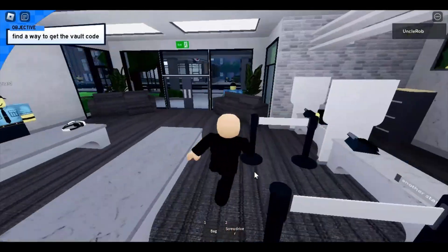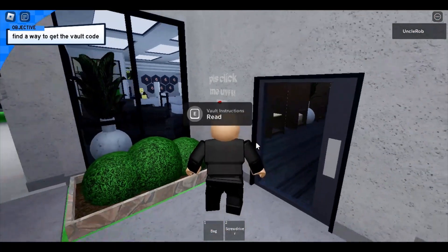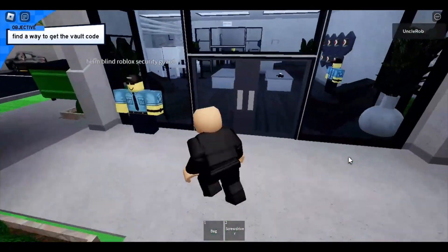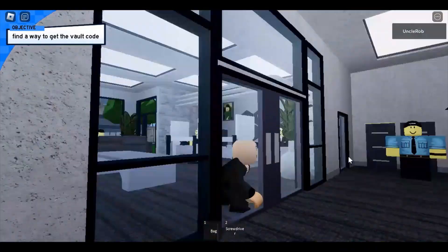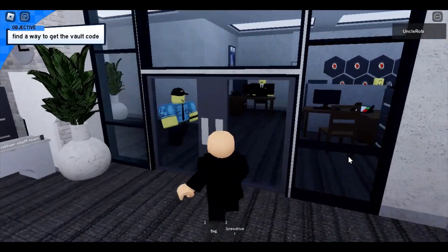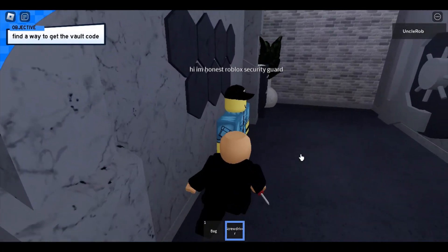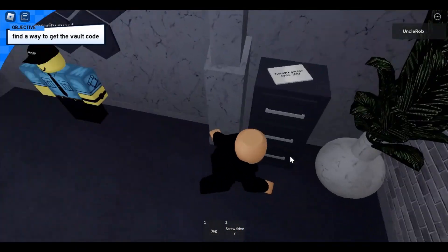I think we need to sneak in through this part. Stop with the camera thing. 'Shush, I don't care you have burgers on your mind, I'm trying to focus.' I'm gonna go through that door right there and see what happens. There's a vault. 'I'd like to knock you out.' 'You're honest, okay.' Network code access — 2887. We have to find the code.